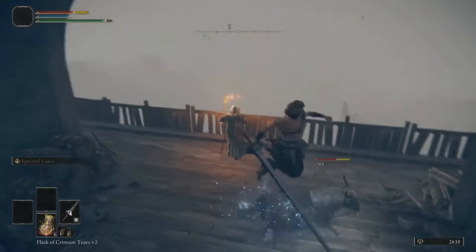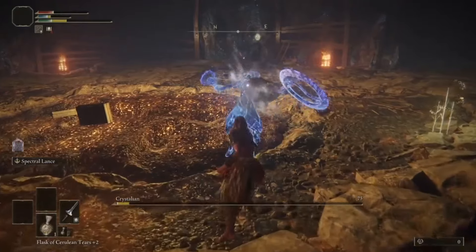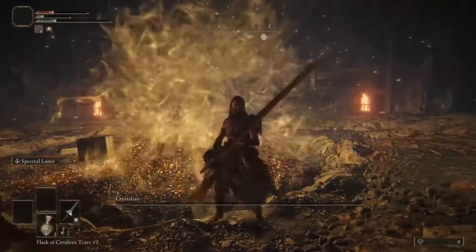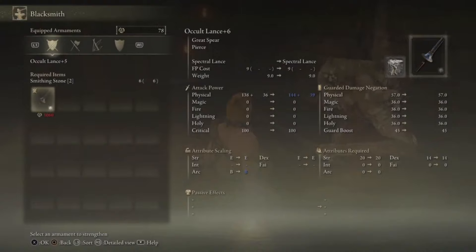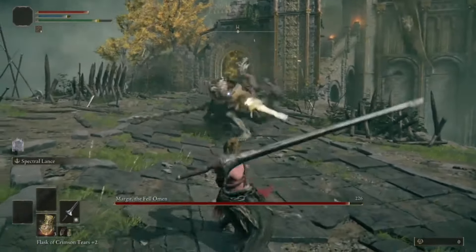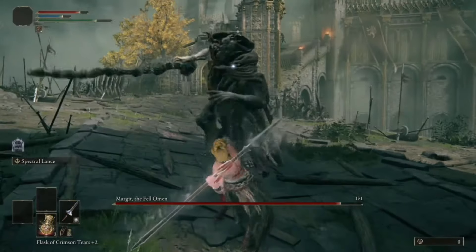Now for more collecting stuff. Speedrun strats for the Arrow's Reach Talisman to decrease the damage drop-off of our projectiles. Beat this guy's ass for our first bell bearing. Plus 5 should do the trick. Now for Mario. Headshots do massive damage.